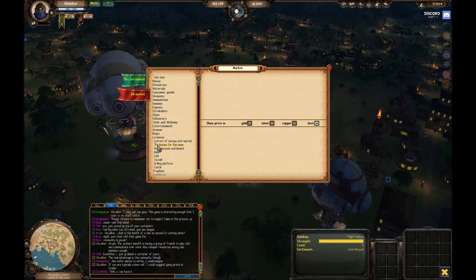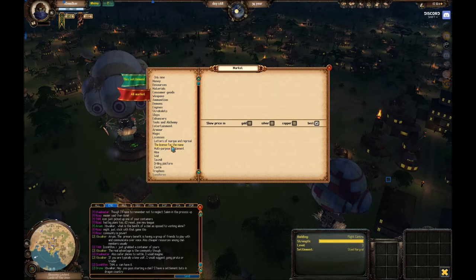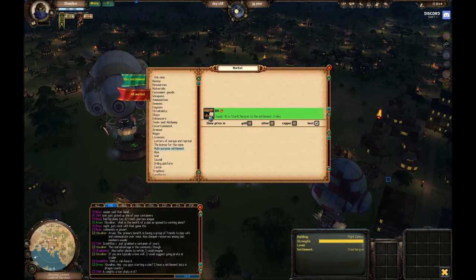Another English translation problem - the license for the name really just means rename license. But anyway, we are looking for a multipurpose settlement. Clicking on that, it is worth 100 gold. This is an NPC created item; there are no player created settlements, so we have to buy them at cost.